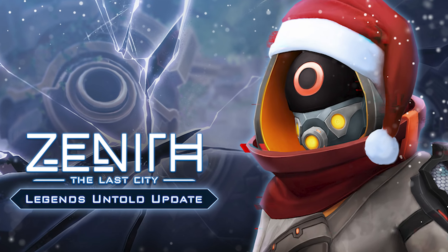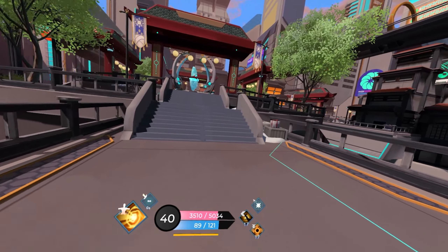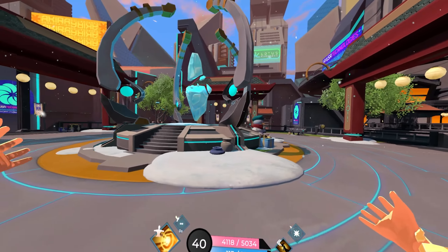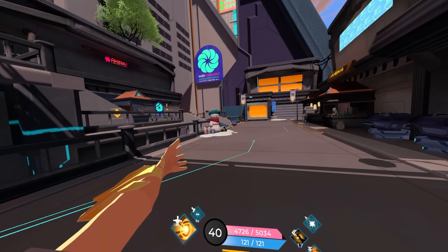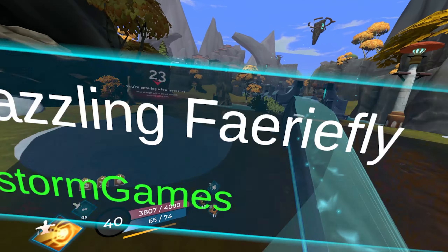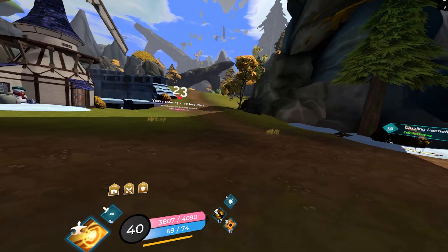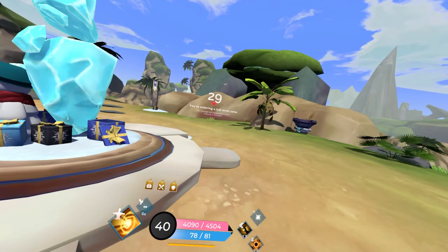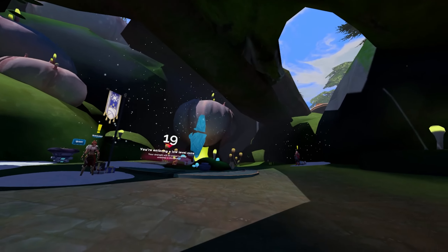Now let's dig into the first thing for this event: the map changes. What would a winter-themed event be without snow? The Nexus District has been dressed up with some snow piles laying around, some special snowflake particle effects, as well as some Christmas presents scattered throughout the city. Apart from the Nexus District, these wintry effects are scattered throughout the whole world of Zenith, so no matter where you visit, you'll get that fun frosty feeling of winter without that hand-numbing cold.